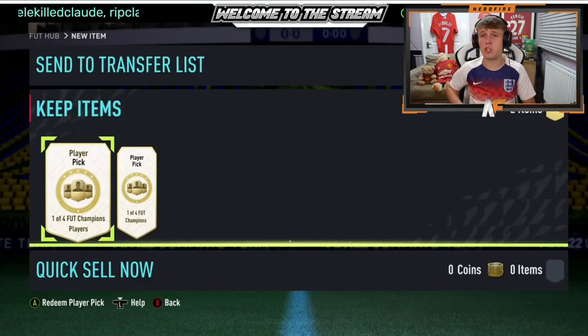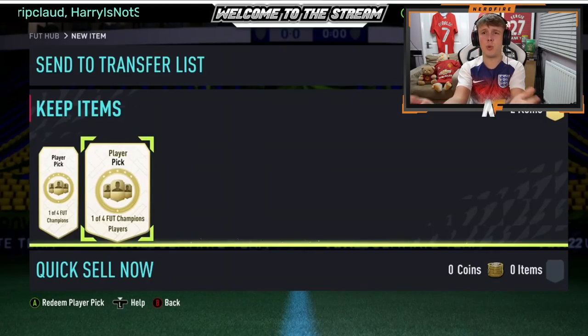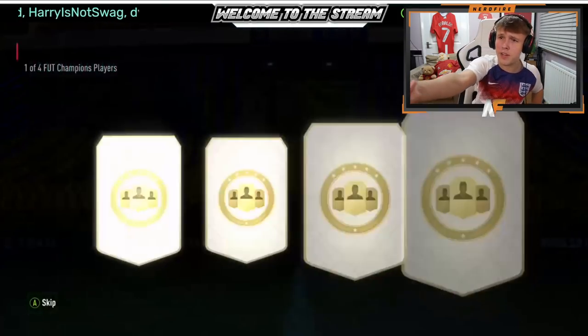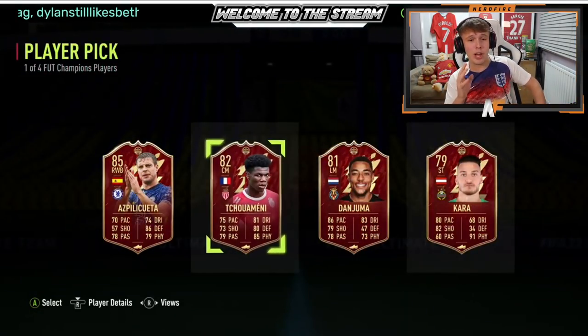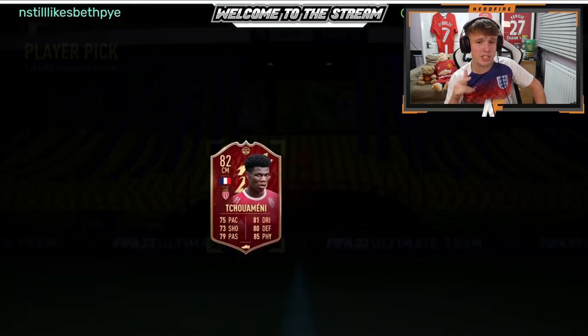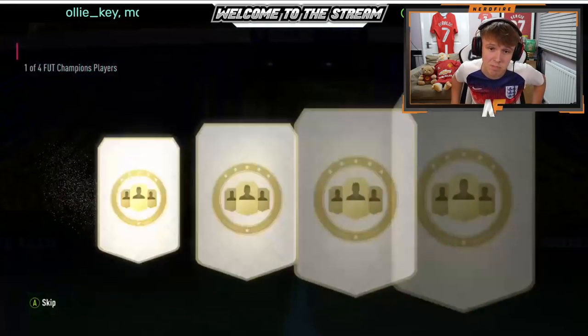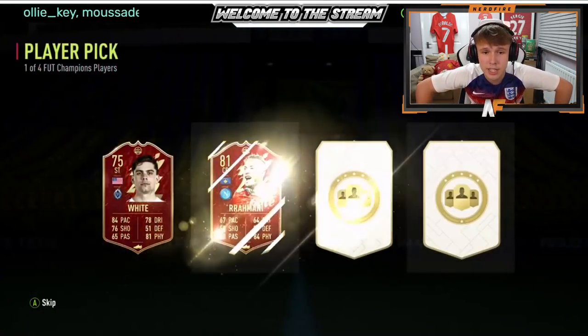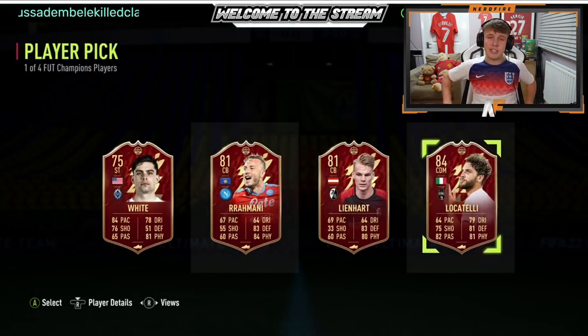Man like Frankie is on Xbox, so through Xbox you don't get SharePlay — we're actually having to watch his stream on Twitch. Shout out to FrankieCity19 on Twitch. First player pick: Azpilicueta again, as expected — about 70% of these player picks. He's gone with Tuchimeni first — definitely usable at this stage. Second player pick is going to be Locatelli. Still yet to see a Foden or a Son — I think that was player pick number 17.